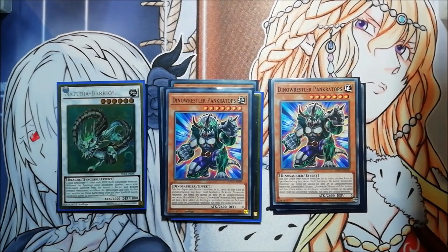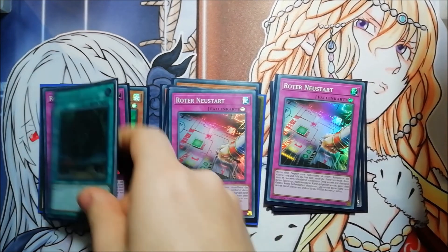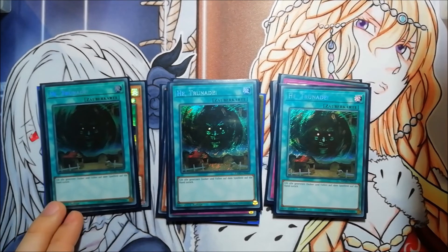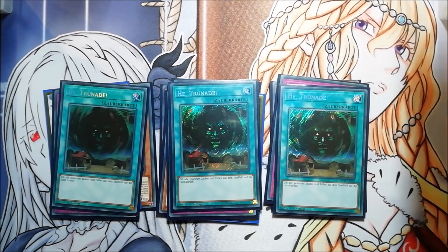The last cards are spell/trap hate: two Dinowrestler Pankratops — a really generic and good card — three Red Reboot, which is a win against Altergeist, and three Harpie's Feather Duster. It's pretty good against Sky Striker and Altergeist if they have things like a Warning set. The spell/trap cards go back to the hand so you can OTK them. This could also be Twin Twisters, but in this deck it's hard to afford discarding cards because if you go second that weakens your combo. If you have bad cards you can shuffle them back with Saryuja, so this is the better choice.